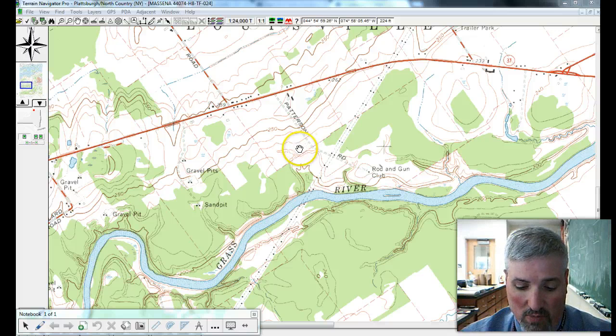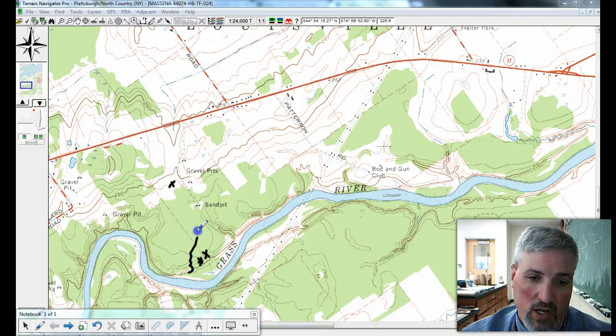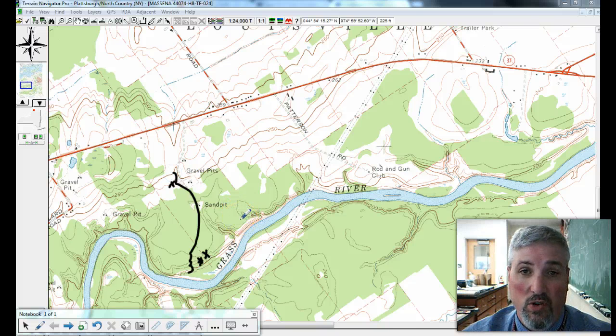How many contour lines or steps are there between the two lines? A lot of folks will say 1, 2, 3 — and mark off four lines between them. And there are four lines, except there's one more line. Think of them as steps. You're going to go 200 to 210 to 220 to 230 to 240, and then the last step is 250. So there are five lines.